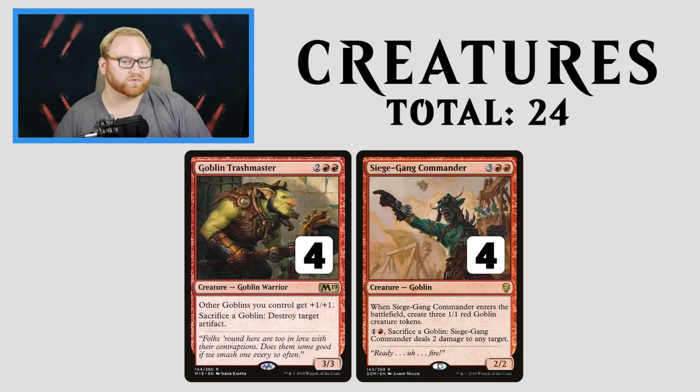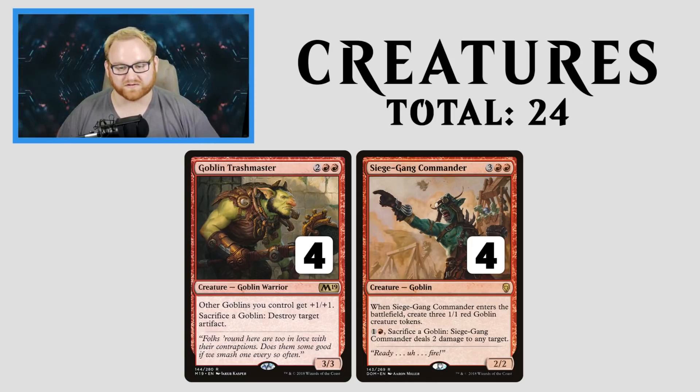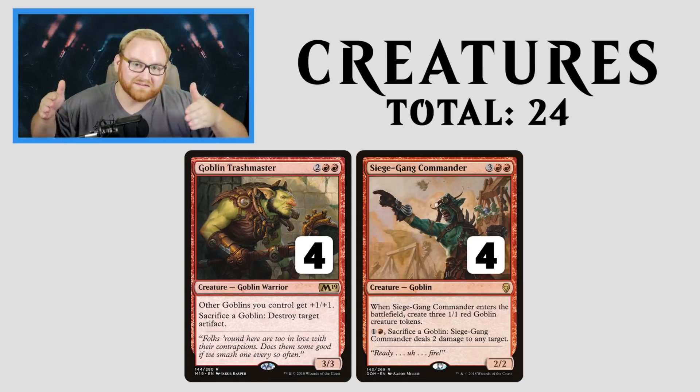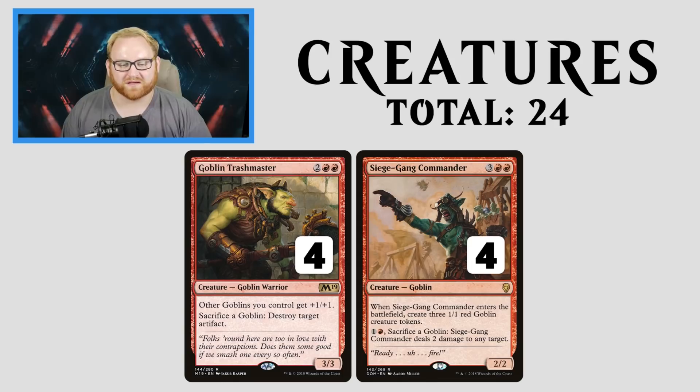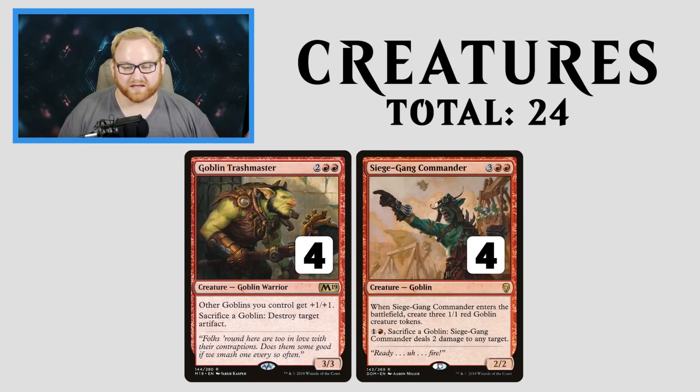Siege Gang Commander makes 3 1/1 red Goblin Creature Tokens. You can also pay to sacrifice a Goblin and deal 2 points of damage to any target — that can be a Planeswalker, a creature, or an opponent's face. The deck is basically built to go all-in as fast as possible with our Goblins. We'll pump them up with Trashmaster and sacrifice them with Commander, doing extra points of damage until our opponent is dead.